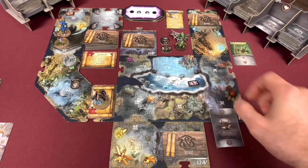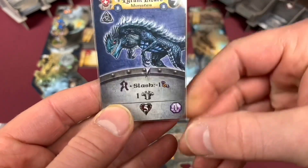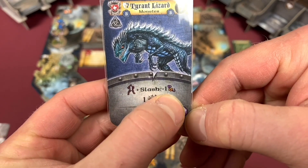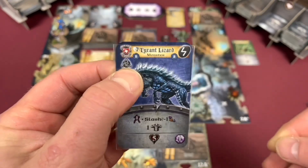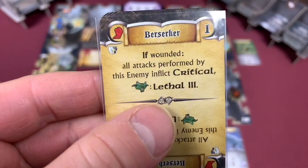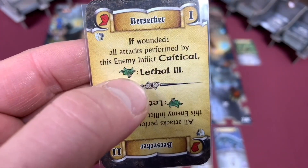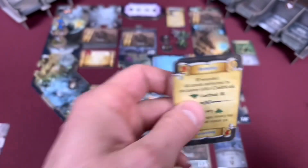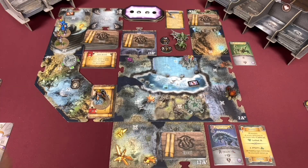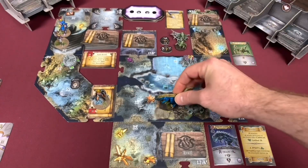Next we're going to spawn an enemy on this spawn gate. It is our Tyrant Lizard — a blue lizard — giving us a soul thing. Five health, one armor. It has one presence and negative one attack for slash, and it's going to gain a power, which is going to be pretty terrible. He has Berserker: if wounded, all attacks performed by this enemy inflict critical. And if he rolls a gremlin symbol, he's lethal 3. We've got to take this guy out in one shot — if he's wounded we can't let him survive. We painted him all up — the blue ones — and we're going to put him right here in the spawn gate.